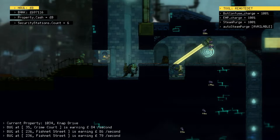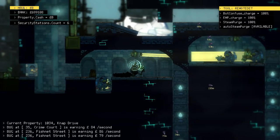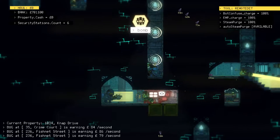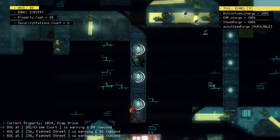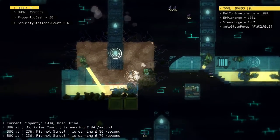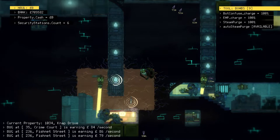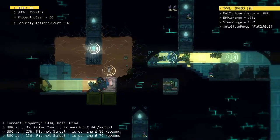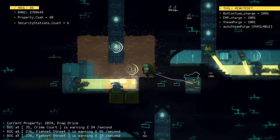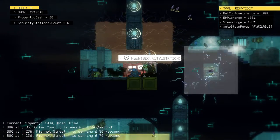The problem is finding all these things — all the security stations. I'll go down because there's a couple here. That's not great. So I'll need a bomb straight away. It's got me access to one of them. This guy's going to need three hits, and again, it's all about patience.